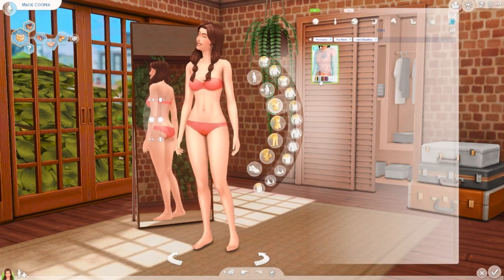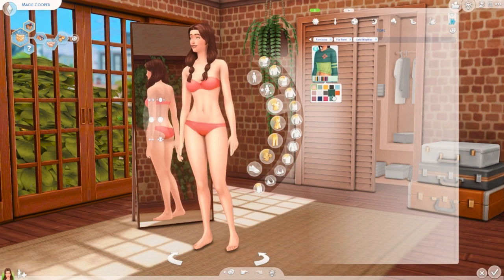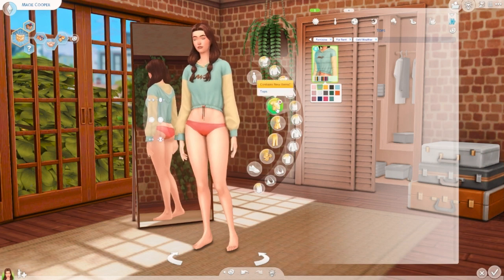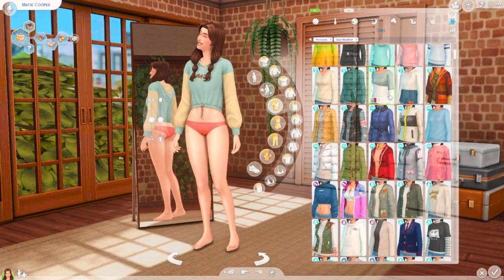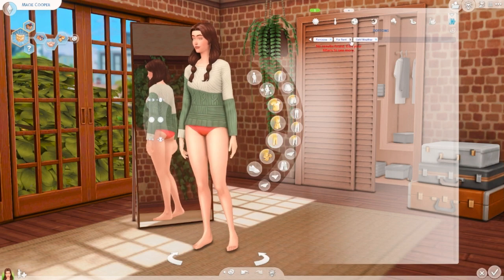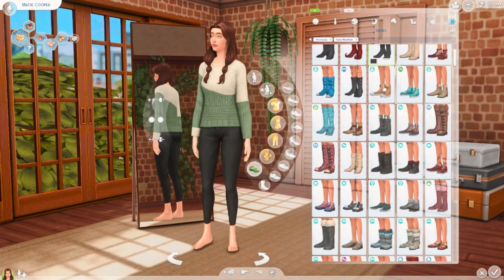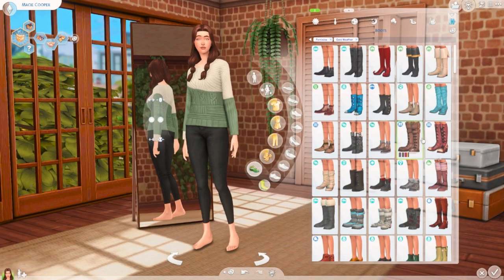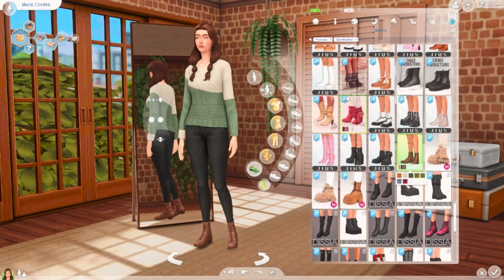For cold weather, she's going in flip-flops and the same outfit came up again. I want her to wear something different, but there's nothing new from the For Rent pack for tops, pants, or shoes in cold weather. So we're just going to put together a whole outfit from other packs.